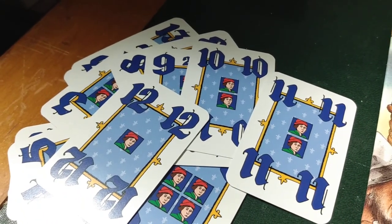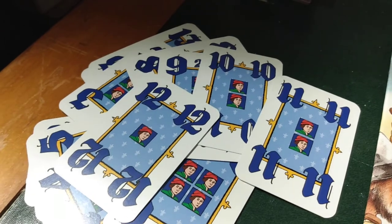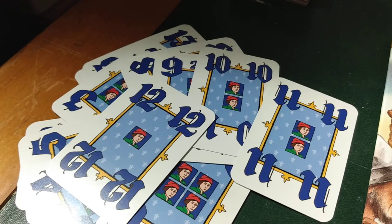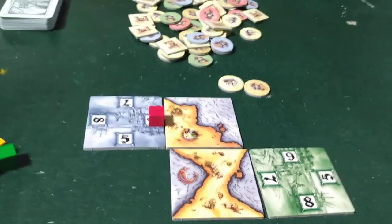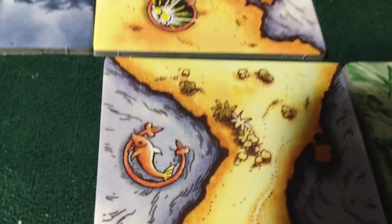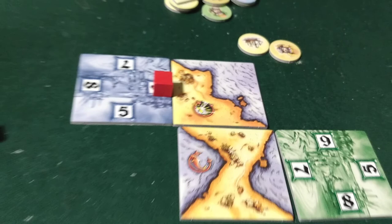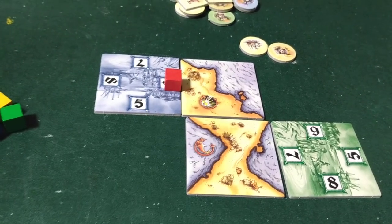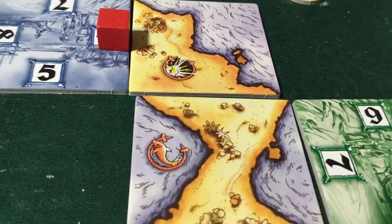The numbers on the power cards are like priority — the higher the number is, the first player to go next, something like that. The number nine card tells you to play two tiles, so when you get that card you play two tiles and put them down. You're gonna notice there's gonna be gold and fish on tiles, and you can put a ship on top of the fish.